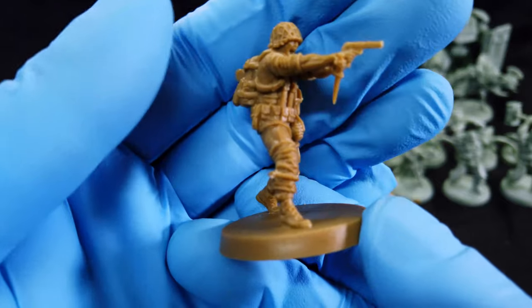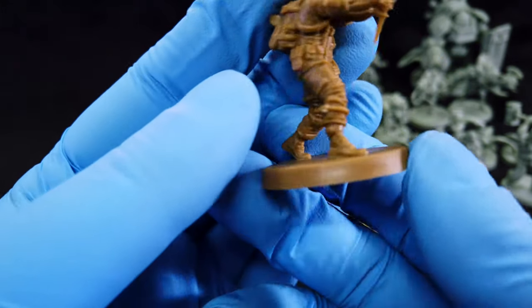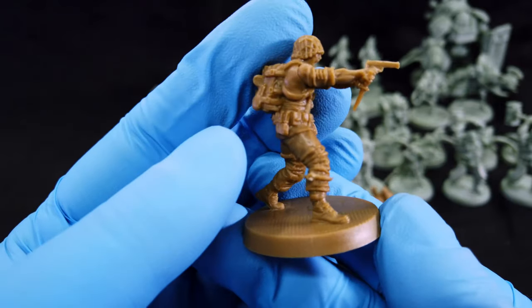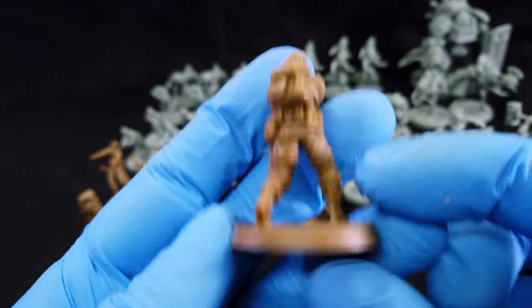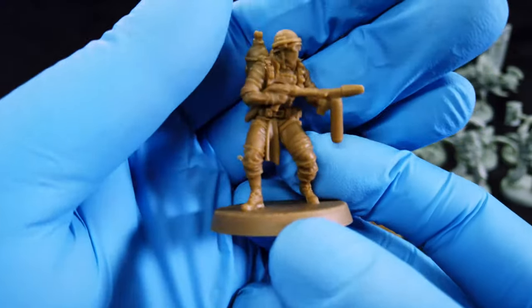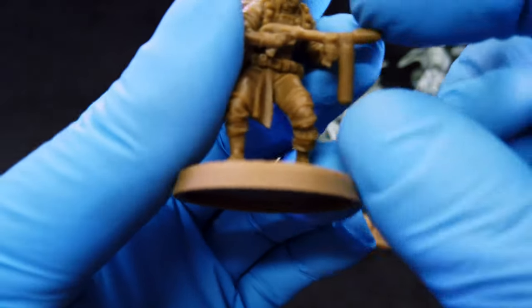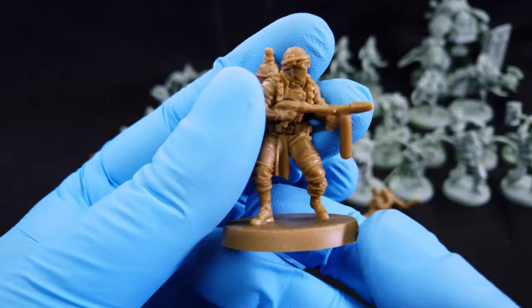I think this is Bran or Brad — I love the pose. He's got a knife and everything, lots of equipment on him. And this is the last hero we get: Flaming Joe. His flamer is a little bit bent but we can fix that with water.